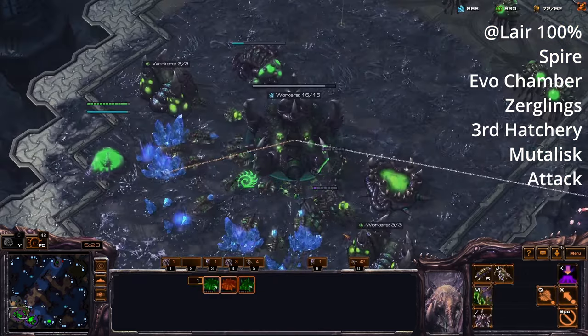As long as you get up to 16 workers on the minerals in each base and have saturated gases, you're going to be fine. When the spire finishes, we immediately build 8 or 10 mutalisk — spend all our money — and be building some overlords. Don't get supply blocked. And then once again we're just going to go across the map and attack.